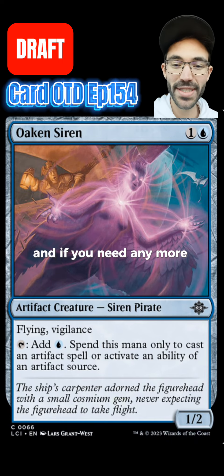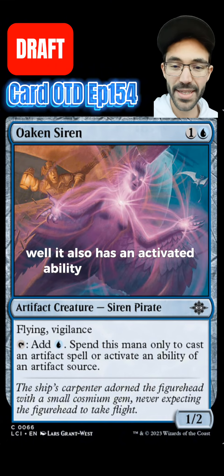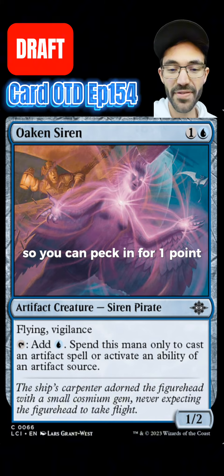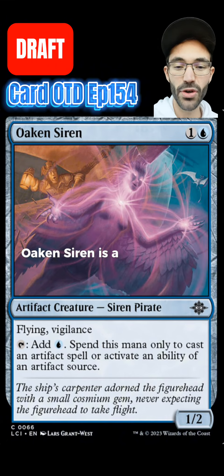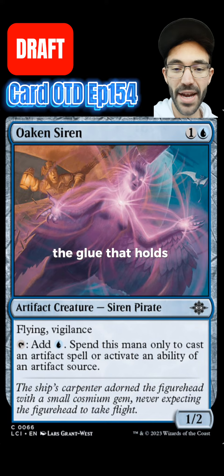And if you need any more incentive to play this card, it also has an activated ability to generate 1 blue mana for your other artifact spells and abilities, so you can peck in for 1 point of damage. It has vigilance, so 2nd main phase you add that mana and cast something else. Oaken Siren is a great card in the right deck — it is absolutely the glue that holds everything together and makes all your cards better.